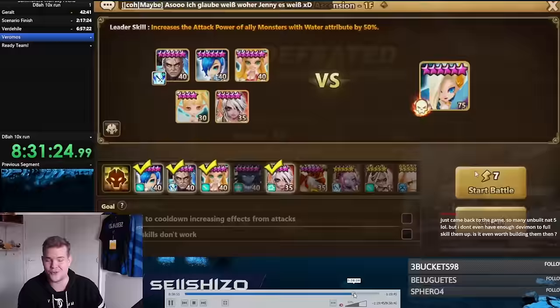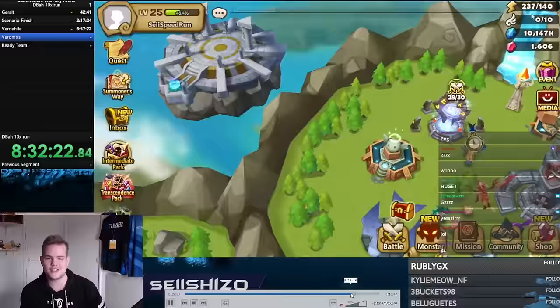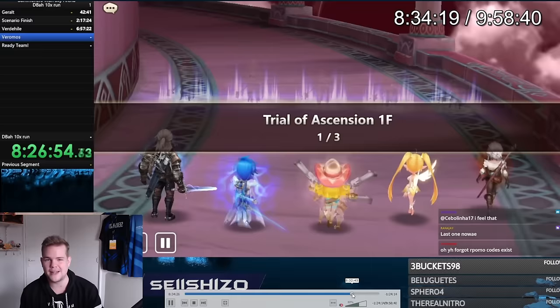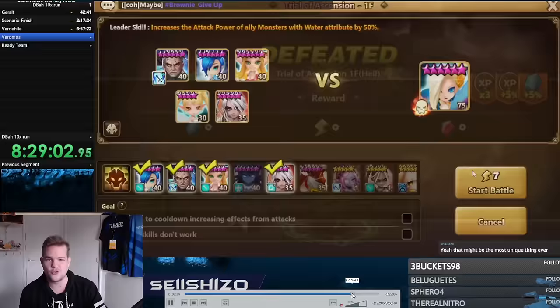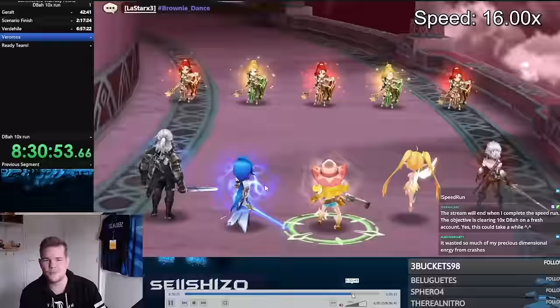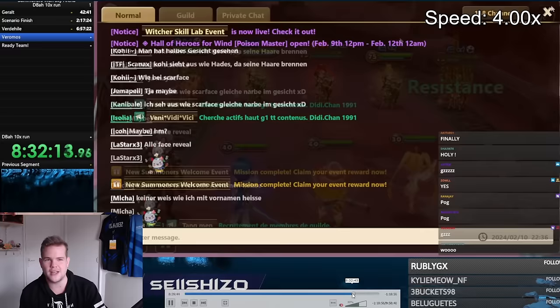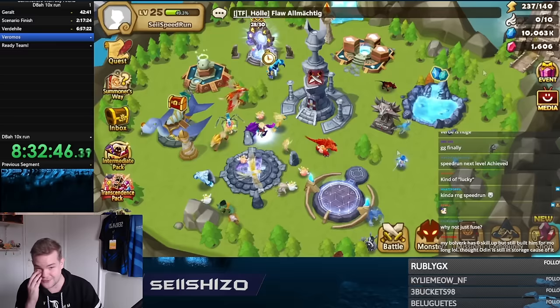I kept doing this for about 45 minutes straight, just spamming ToA Hell entries since you get so much energy at the start. People in chat were confused — 'why is he going in there?' But that's actually where I finally summoned Verdehile! On the fourth pick from the event, I got Verdehile. I was super happy — chat was spamming 'grats' for a Verdehile of all things.